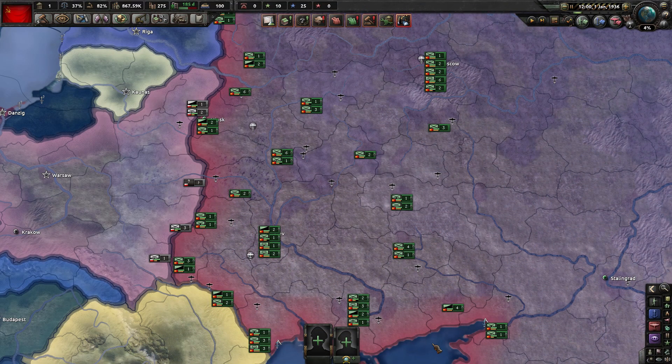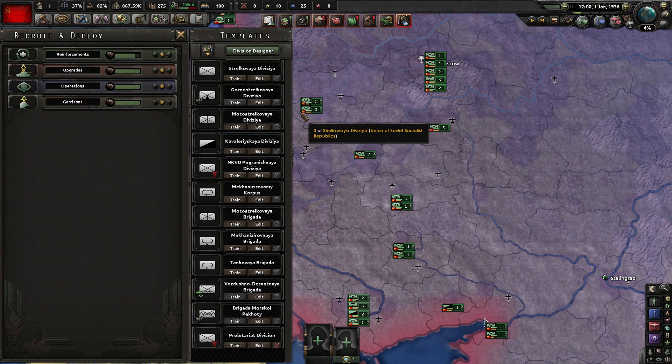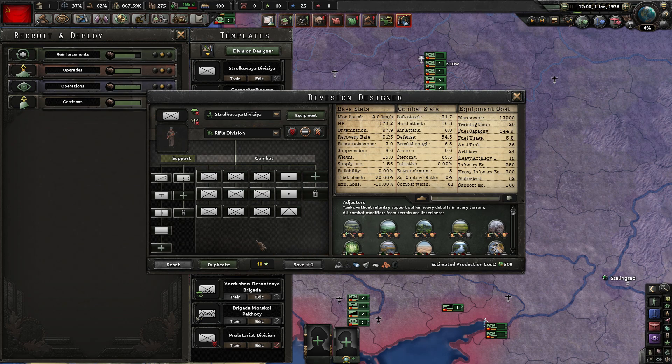Since no overhaul mod is truly an overhaul without changing combat and divisions, we've of course also worked on the division designer and combat system. The first thing you'll notice is: where are my battalions, where's my 20 and 40 width? Well, it's gone — the meta has been killed. There's always a sweet spot, but we've made it much harder to find in Ultramod.